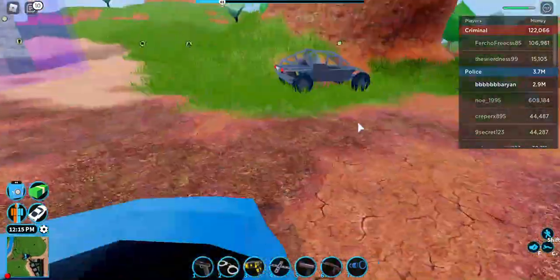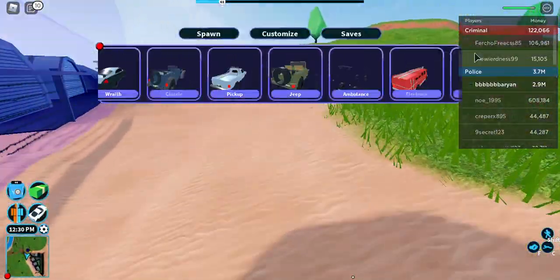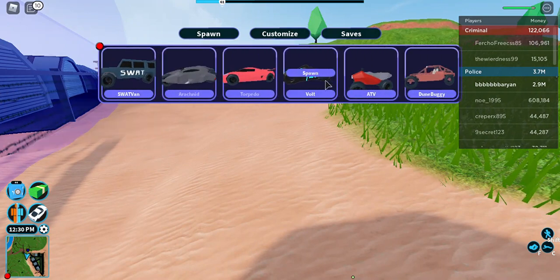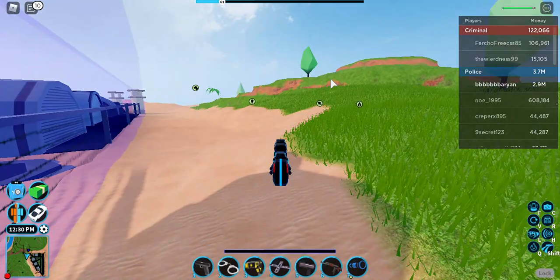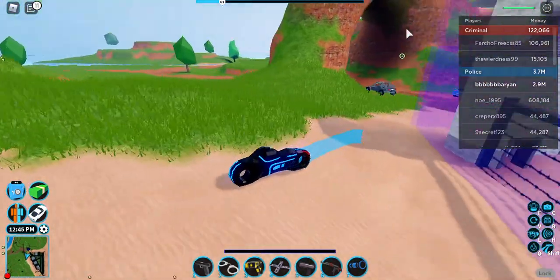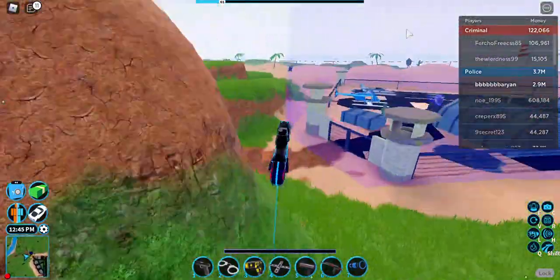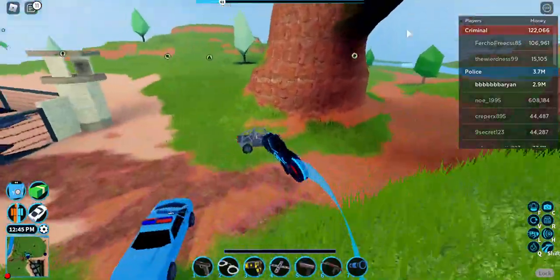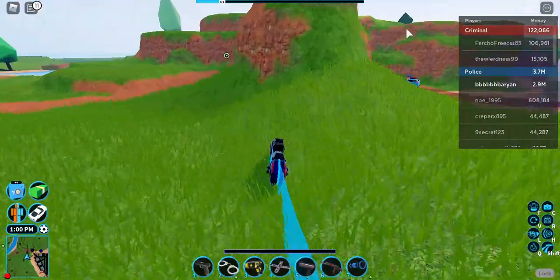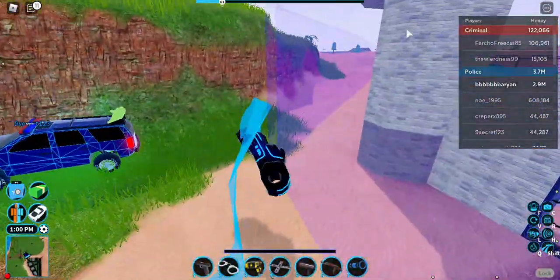This glitch is so OP. I just tried spawning the wolf bike — look, it's invisible! You can just go around and do stuff like arrest people. Anyway, bye guys, be sure to subscribe and I'll make another YouTube video tomorrow, bye!